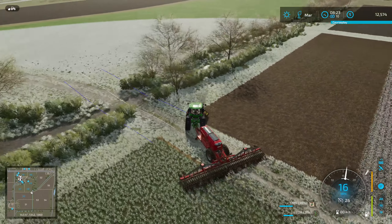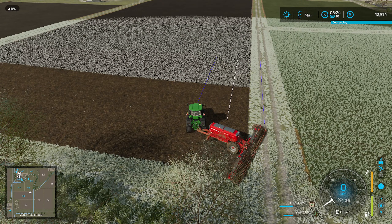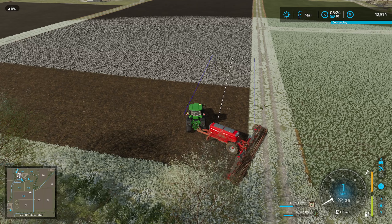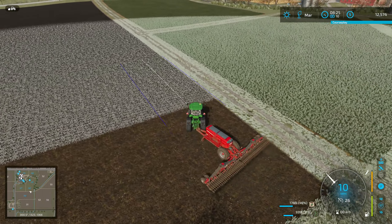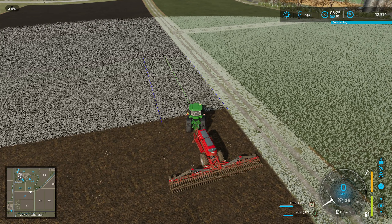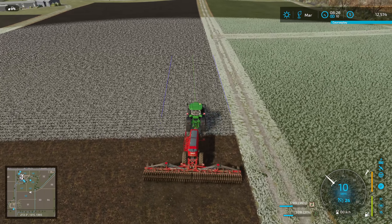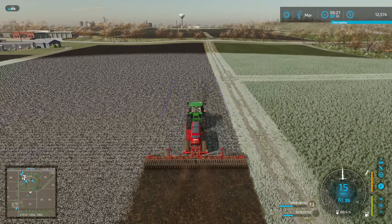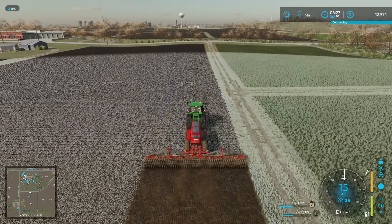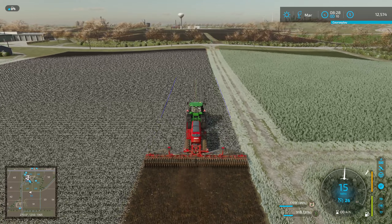I've got to set the tool width — I forgot to do that. You have to automatically set the tool width so that it'll actually put the lines in correctly. There we go. So what this does is, once I activate the steering, it will line me up on that line in the middle and give me perfect runs here. So let's go ahead and get started down the field, and now we can just go up and back. The steering guidance will put me exactly where I need to be to get 100% efficiency with our passes.